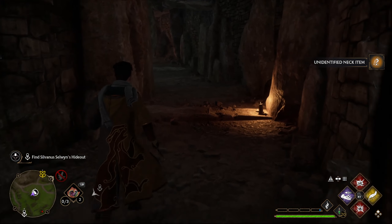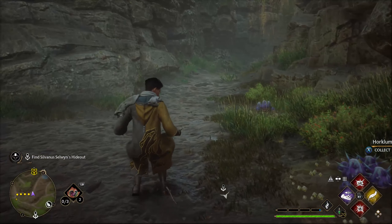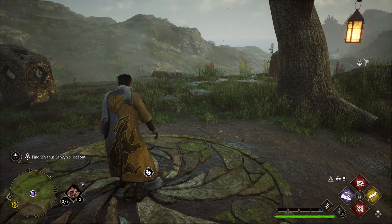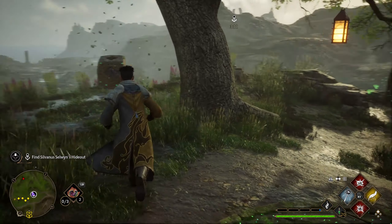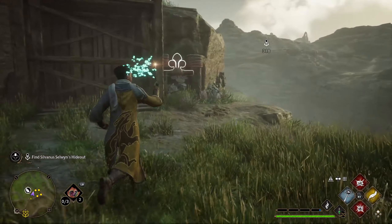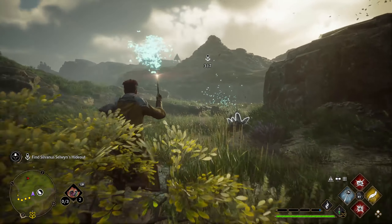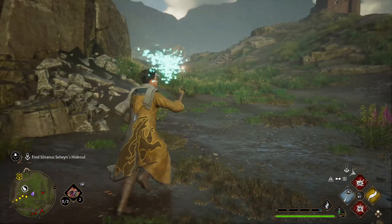Here we go, up we go. We'll go do that Merlin trial real quick. Oh, here's a pleasant surprise. We'll need a Lumos for this. Lumos. Looks like we might have to be sneaky on how to get up here too.